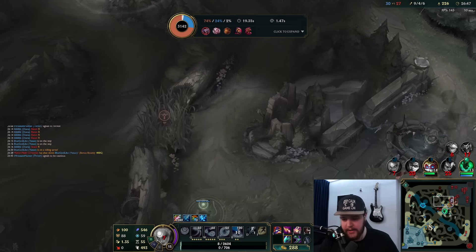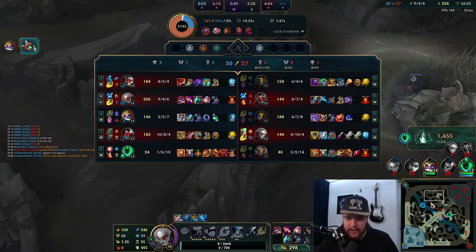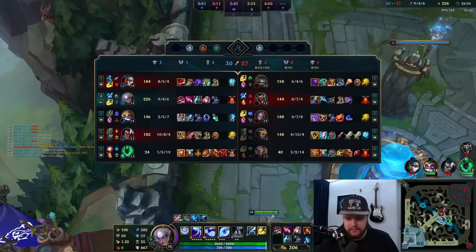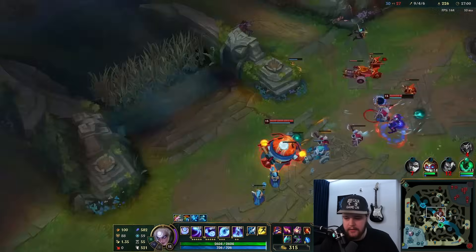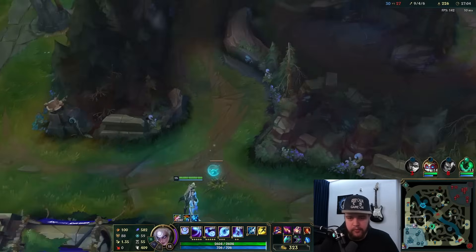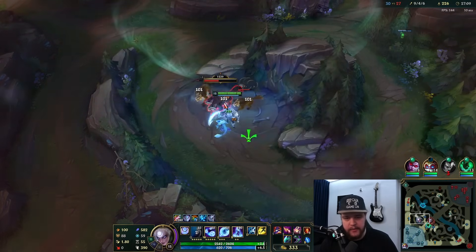At one or two camps I should hit level 16, which is good. All I really have to do is land a good ultimate for Yasuo. What is this Vayne build by the way — why is she building full lethality Vayne? Wouldn't it have been better to go like the Hullbreaker Trinity Force build or something — whatever Vayne top does?